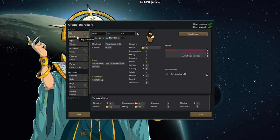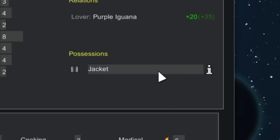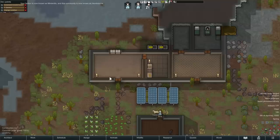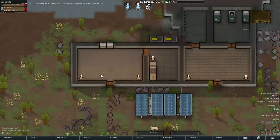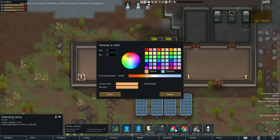First off, your starting colonists might have some items in their inventory already upon landing. So here one guy has beer and another actually has a jacket on him. This gives people a little bit more personality, so I like that a lot. Once in-game, we have a lot more control over color now. Red, green, and blue lamps have been removed from the base game, and instead once you complete the colored lights research, you can select a light and manually set its color.